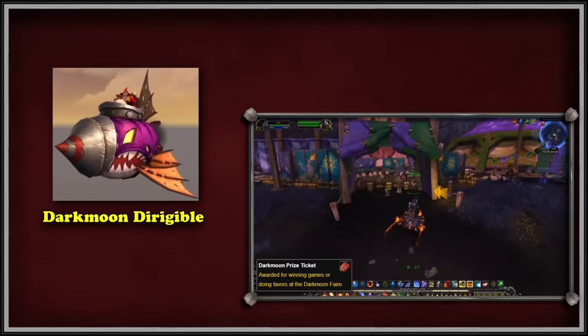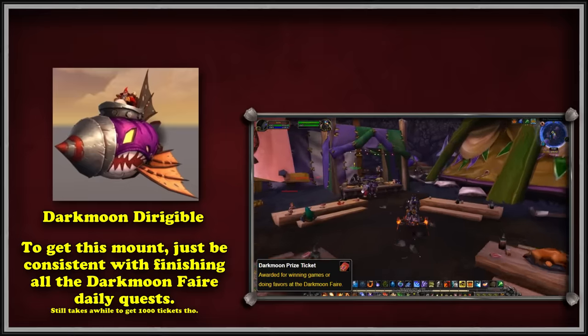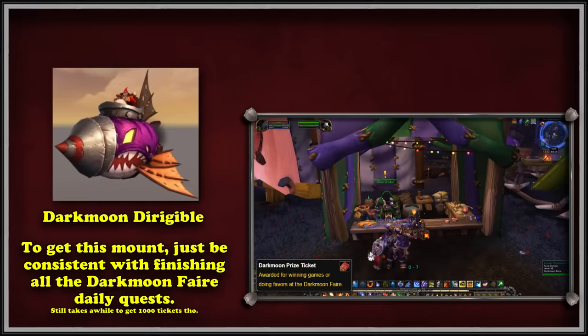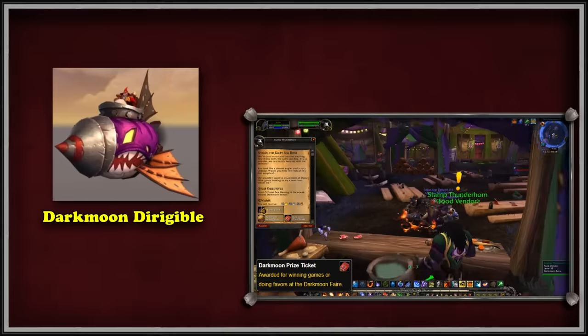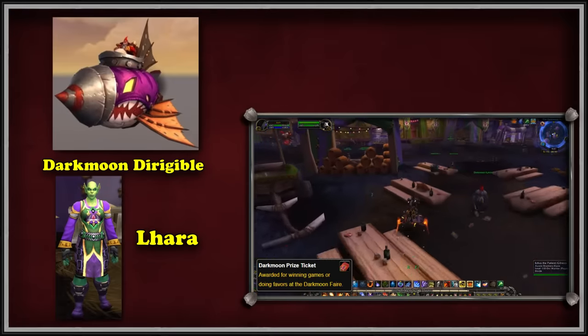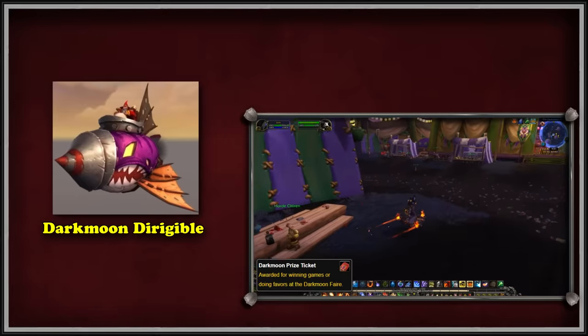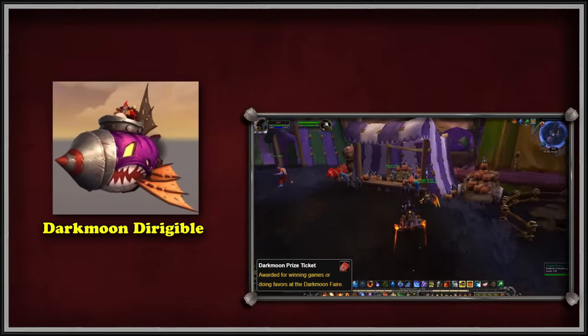The farm itself isn't very complicated; it only requires you to be attentive at the times of the month and completing each available activity as much as possible on one character, as the tickets are not account-wide. Once you cough up exactly 1,000 total tickets, you can turn them into a vendor named Lahara and learn your mount. It's also the only real Zeppelin mount outside of the BFA promotional mounts.